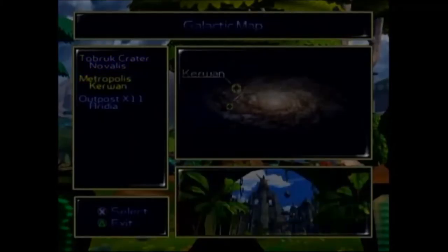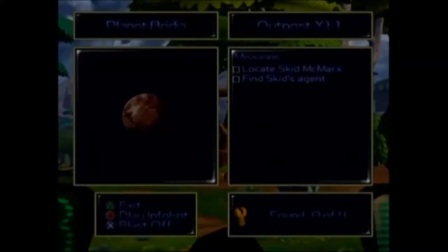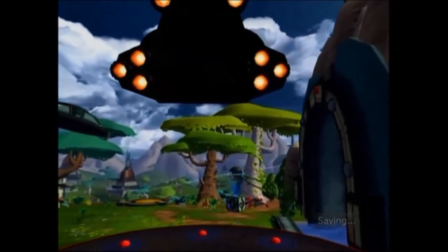Alright, I guess I'll take on the next level. Let's see — we can go to Metropolis, which is a place in Kirwan, or Outpost X11. Do you want to leave the guy to die, or go to the place where the guy is shooting a commercial? Locate Skid McMarks and find Skid's agent. We could try to find those gold bolts too. The game is autosaving — good, so we don't have to worry about that.